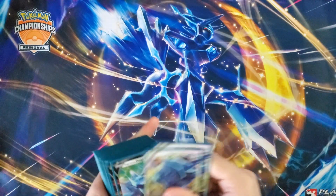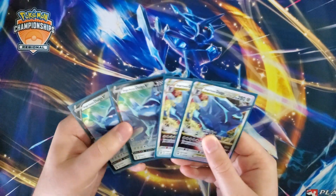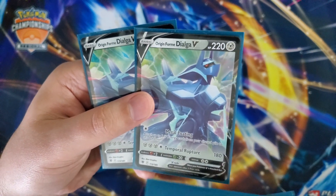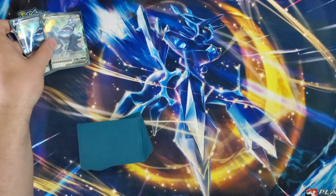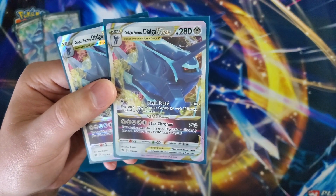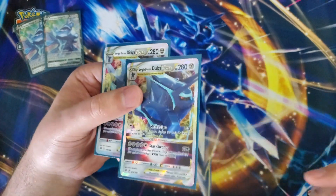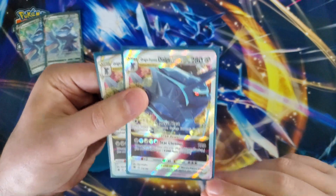So we're playing Dialga Turbo here. We've got a 2-2 line of Dialga V-Star and Origin Form Dialga V with 220 HP. Metal Coating attaches two Metal Energy from your discard pile to your Pokemon, and for three Metal energy, Temporal Rupture does 180 — you're never really going to attack with this, it's just going to sit on your bench and get loaded up. The star of the show is Dialga V-Star with 280 HP. First attack, Metal Blast for one colorless, does 40 plus 40 more for every Metal Energy attached — with four energy you're swinging for 200, five for 240, six for 280.